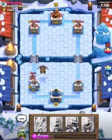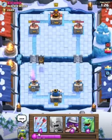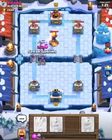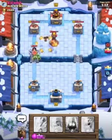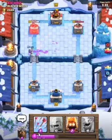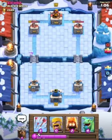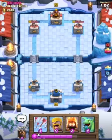I have no elixir to defend — I've got nearly a tower down, not good enough. That is definitely going to take down the Inferno Tower at least, so we finally got some damage off.